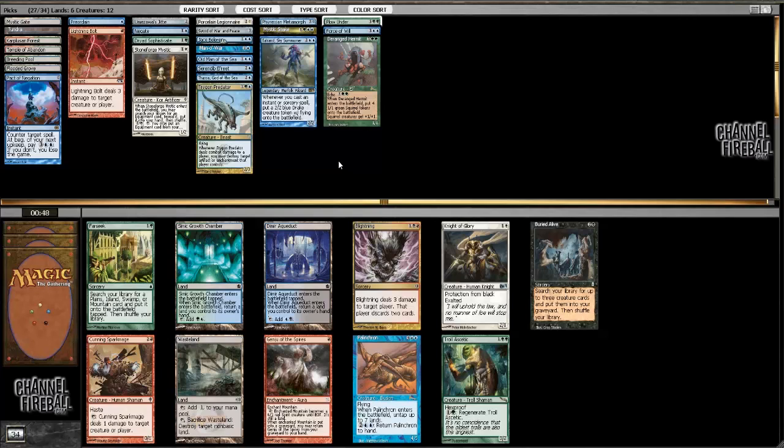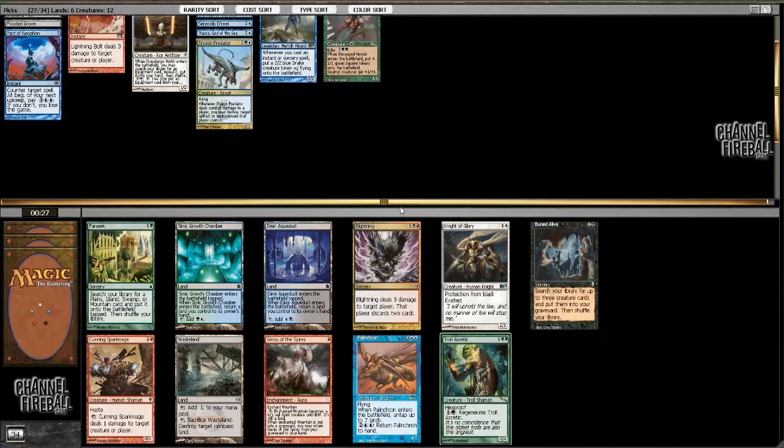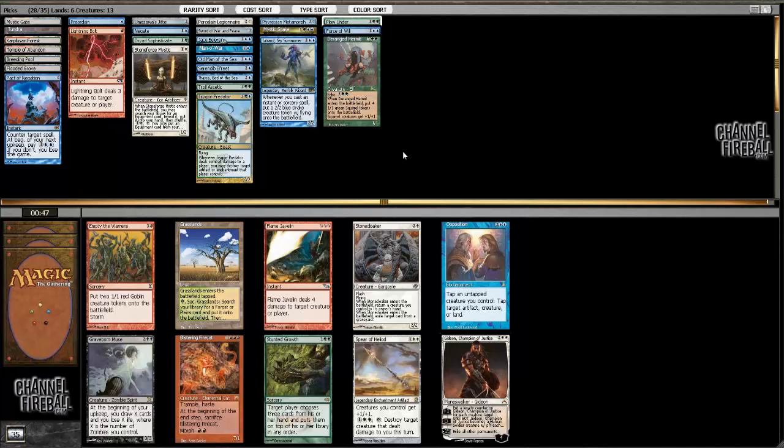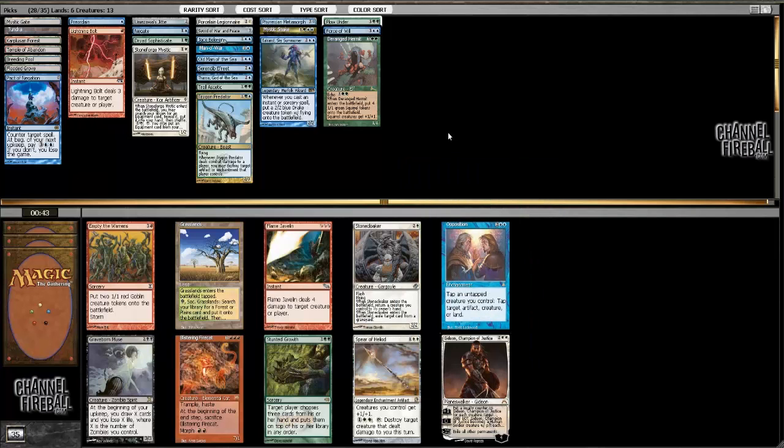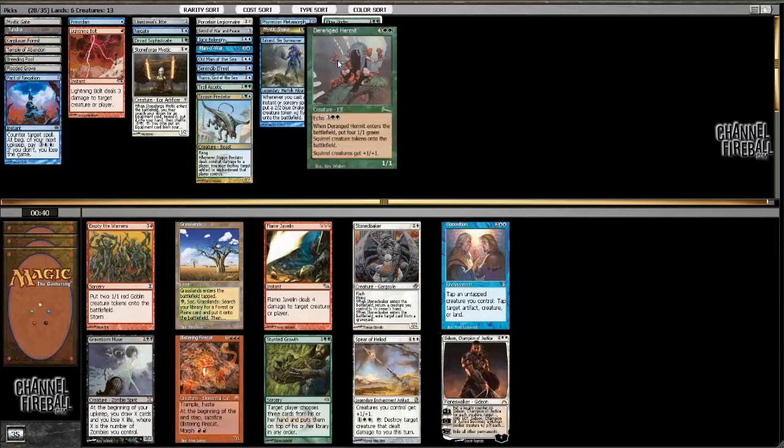Troll Ascetic — I've got some nice equipment. There's also a Wasteland which is pretty cool. This isn't really a mana denial deck; I'm not playing Farseek or Rampant Growth. But Troll Ascetic with two good pieces of equipment might actually be what I want. Troll Ascetic, get in there! Oh crap, Opposition on pick six — that's an easy slam. I kind of got there.